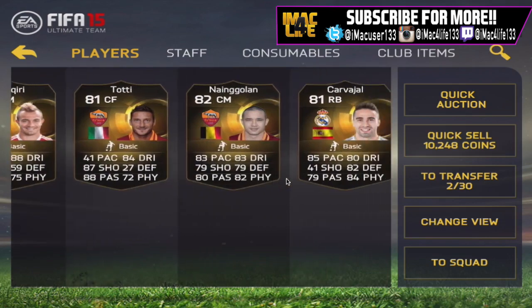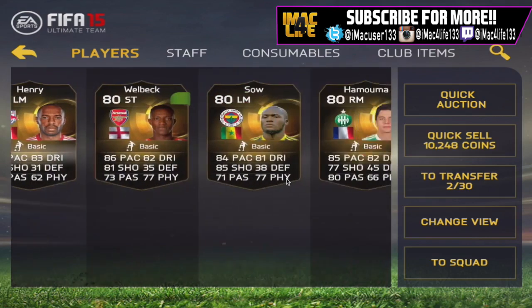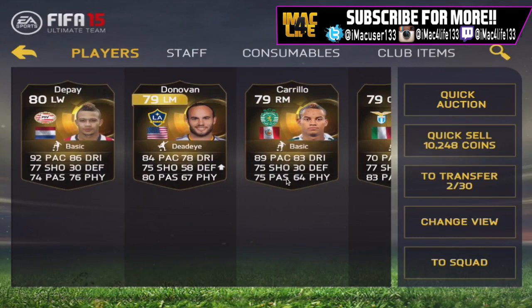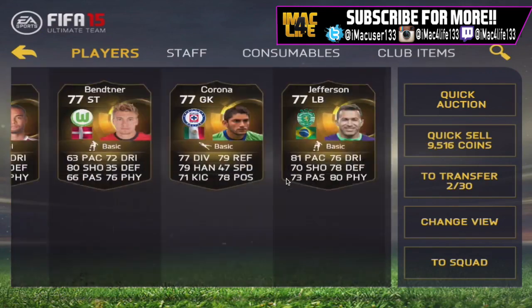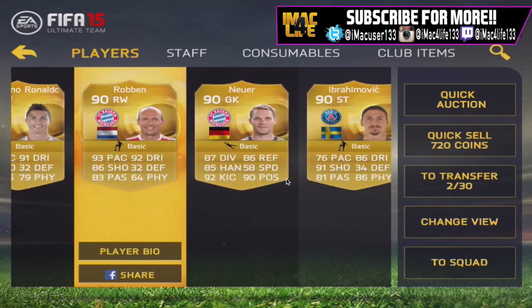Then there's Eto, Man of the Match Tineo, Schürrle, and some others like Golan, Carvajal, Aubameyang, Traore, and Ouare. Depay and Martins upgraded as well. Then we've got Messi, Ronaldo, Robben, Neuer, and Ibrahimovic.